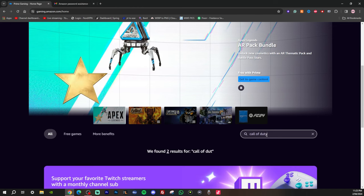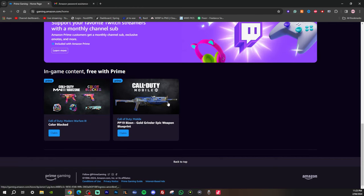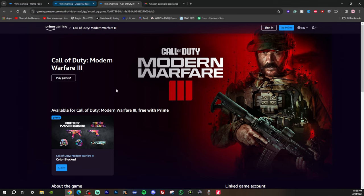Once you search up Call of Duty, you're going to see there are two results. You've got Call of Duty Mobile and you've got Call of Duty Modern Warfare 3, which is on PlayStation, Xbox, and PC. Go ahead and open up both of those.